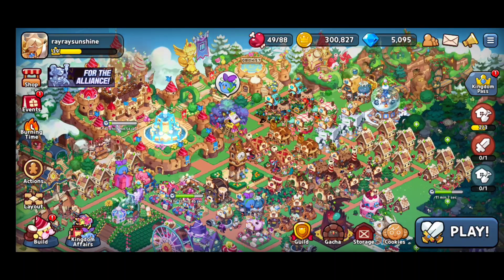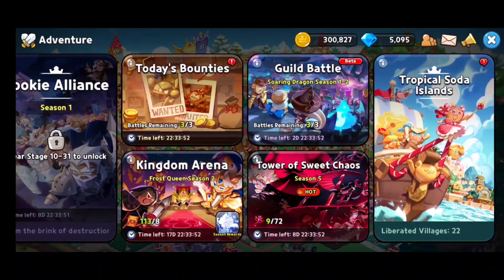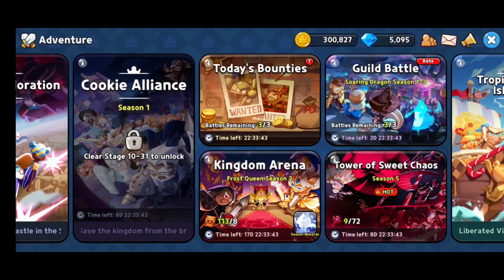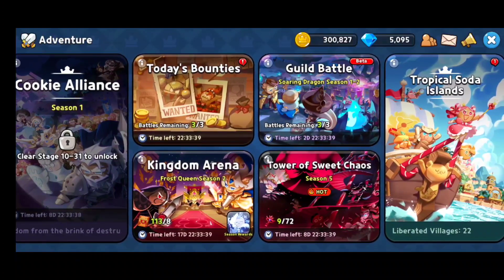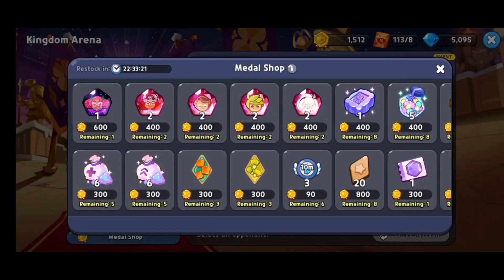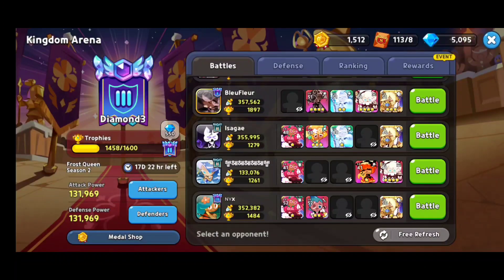Another good way is accessing the bounties, Tower of Sweet Chaos, and your guild battle. Hitting the bottom right play button opens the daily adventure menu. Today's bounties are great for getting materials and powders to upgrade your cookie level skills — there will be a bottleneck eventually and you'll need those. The Kingdom Arena is useful too; I try to fight someone of similar power, or hit refresh. Push as far as you can because you earn trophies that translate into medals. At the bottom left metal shop you can use medals to purchase limited materials — I recommend saving metals to unlock characters like Ancient Holly Berry, since one shard costs 600 medals.